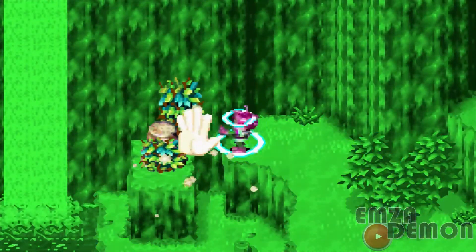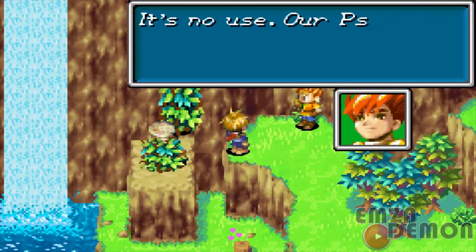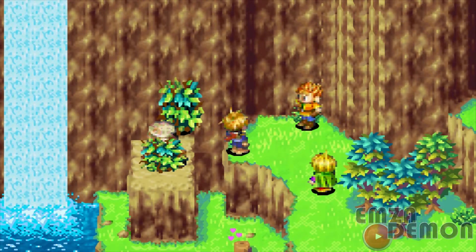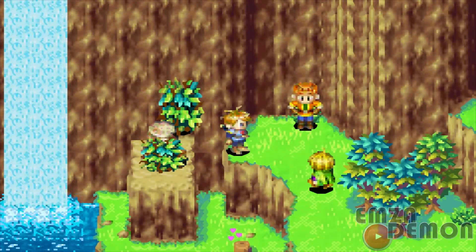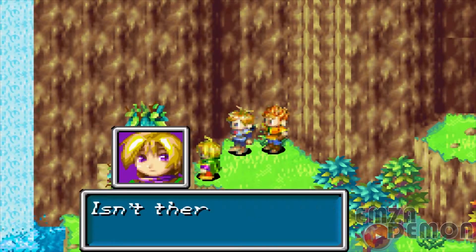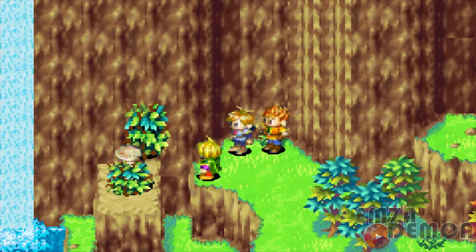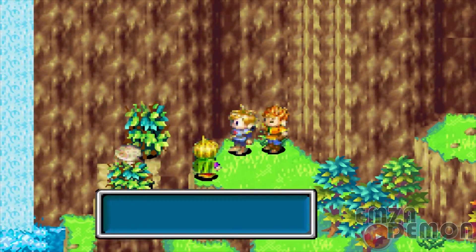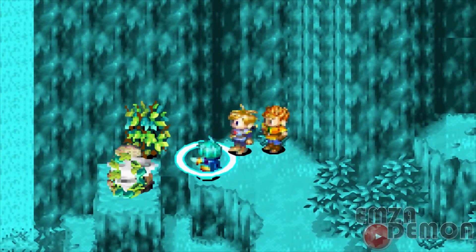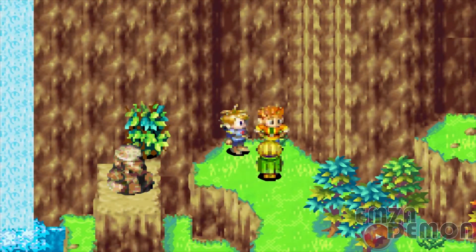Gotta keep going up these stairs. If you notice, we really can't progress from here because the poison ivy leaves are preventing us from moving that tree. It's not really a tree — it's like a piece of a tree that was cut off. The bottom part — a tree trunk.